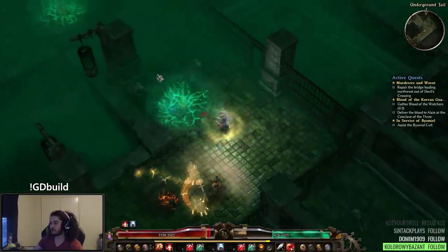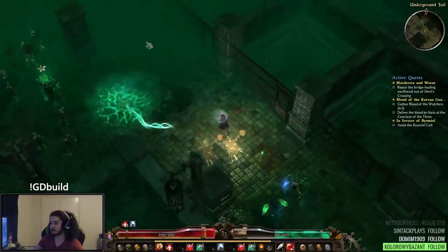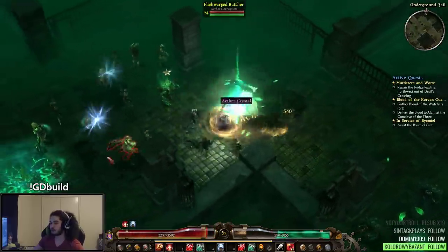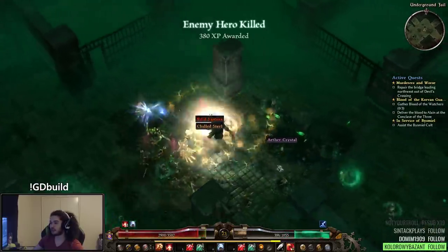Whirlwind drains a lot early game, but if you look, my energy regen is actually much better than it was before. This is with no components. I'm sure if you use things like Ectoplasm you can manage it — not that big of a deal.